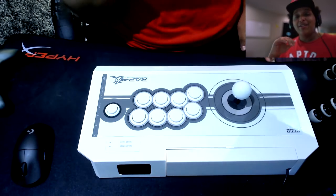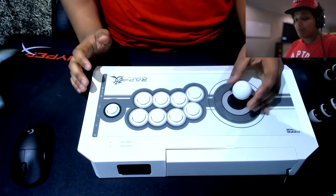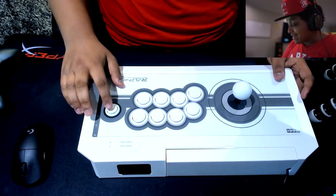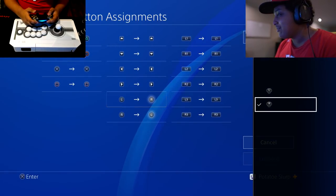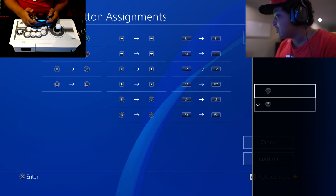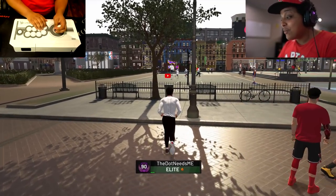I used to have a Korean fight stick and I feel more comfortable with that, but I just got this new Japanese one — it has a ball top. This one's actually designed for the PS4, which gives me some benefits: it has a dedicated options button, R3 and L3 buttons, and everything is kind of just mapped out easy. It works, ladies and gentlemen — I can move around!